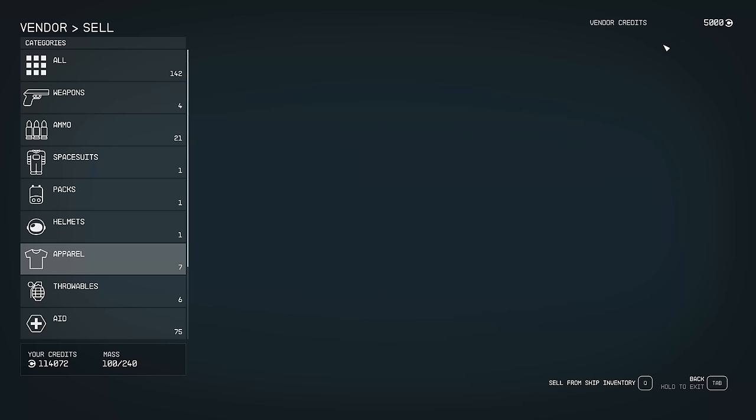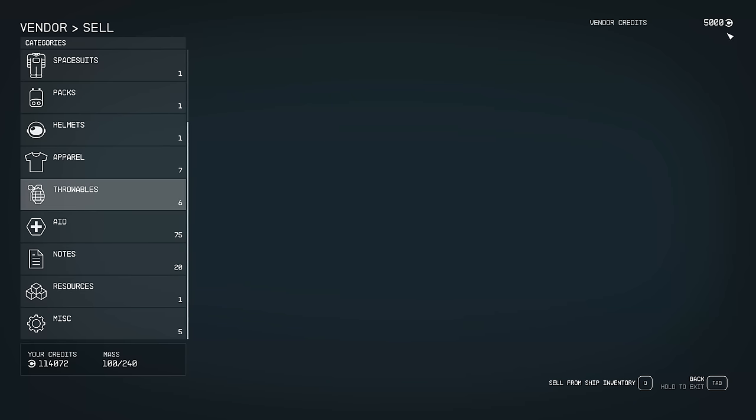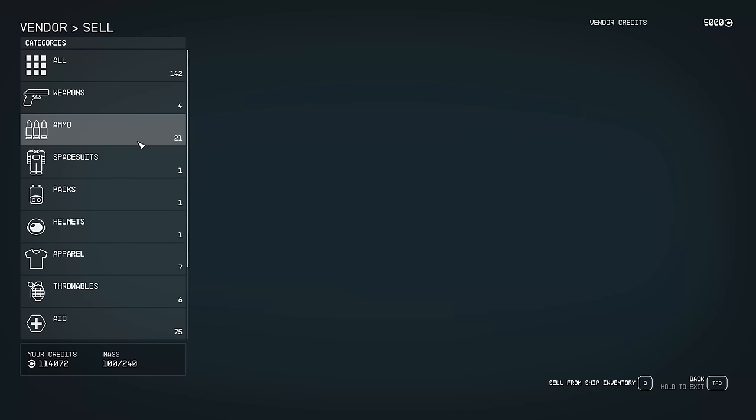Watch the vendor credits — they can actually run out. If you have a lot of stuff to dump off, you might have to spread it across different trips to different vendors. This is also why picking up aid and ammo that won't run out of inventory space for you is smart, but having 17 spacesuits you think you'll dump for a few dollars is less efficient. If you have valuable things in the later game, vendors aren't going to do you a whole lot of benefit. Watch the vendor credits — when that pop-up happens, they're broke.